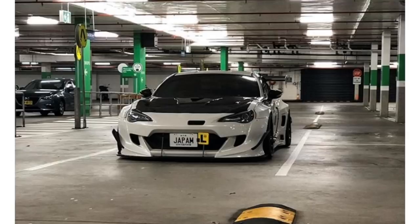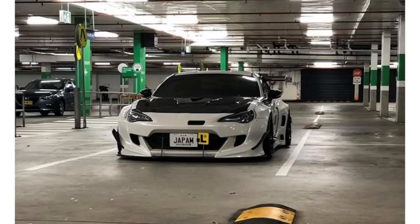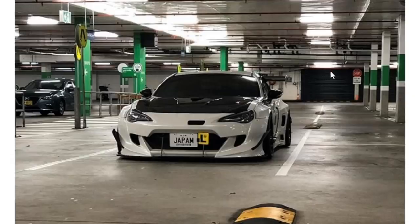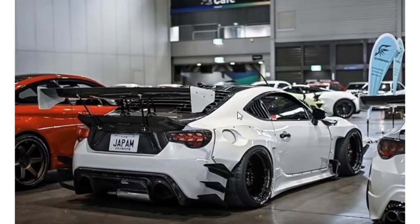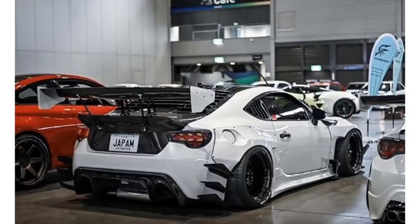GTR goes up against a GT86 / BRZ / FRS with a lot of aero - more downforce than the GTR. It's got a crazy wide body kit, rear bumper canards, fender canards, front bumper canards, giant splitter, giant wing, and a ducktail. This thing has so much downforce it could probably drive on the ceiling. It's a cool show car - got some Aventador-style taillights - but as a race car, that's a lot of show and not a lot of go. We're gonna have to keep the GTR but we have to trade next round due to the three-battle rule.